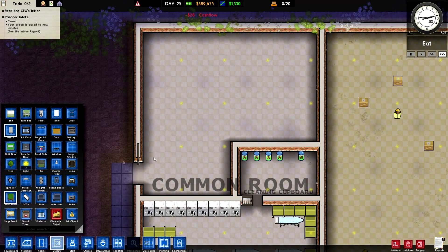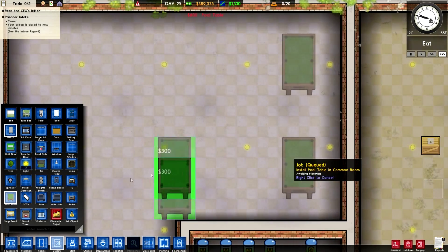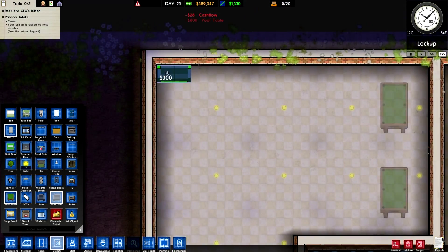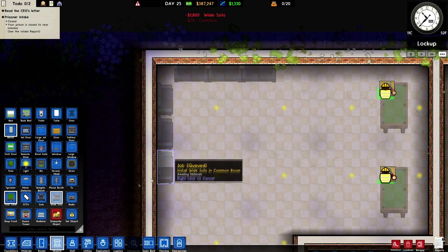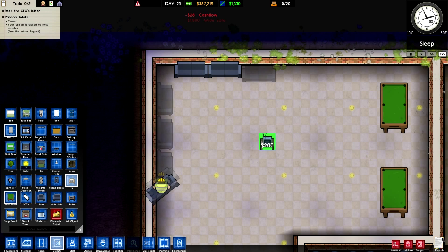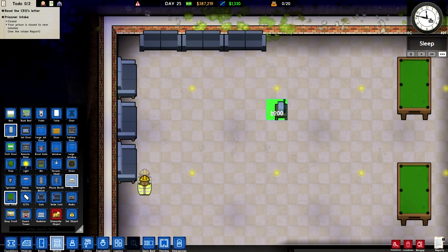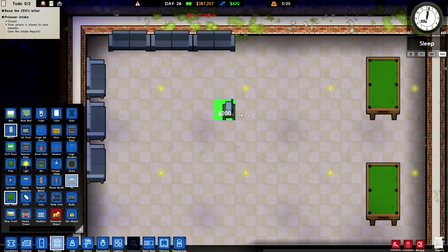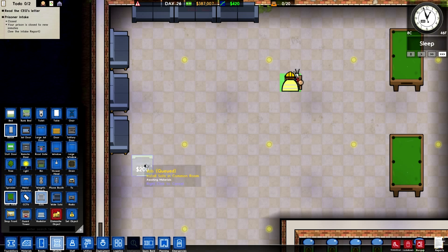And now we can start working on the common room. We're going to have a couple of pool tables up here — like there and there — just because we can. We're going to have a nice little seating area. Do we want a TV? I really wish that you could set the TV to be at an angle, but we unfortunately cannot. So I guess we can just put it there because everyone should be able to see it from there. We could probably have a sofa or two there, just to lounge in.